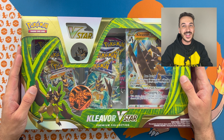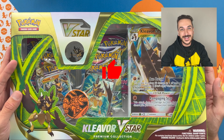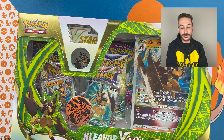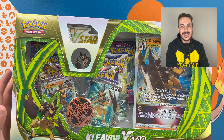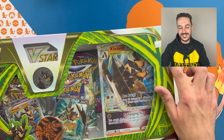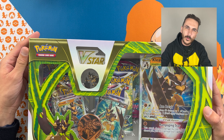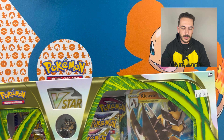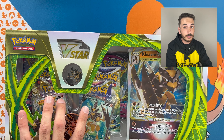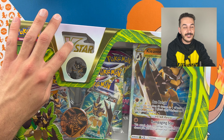Grease Storm Unboxed here with another Pokemon unboxing, and today I've got something special from the premium collection. This right here is the Kleavor V Star Premium Collection Box, released with the latest Astral Radiance collection. I spent $37.99 — the regular price is somewhere around $42 Canadian. In here we've got a coin, a couple promo cards, a giant promo card, packs, a pin, and a V Star coin.